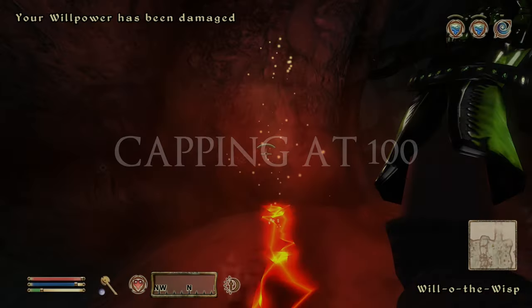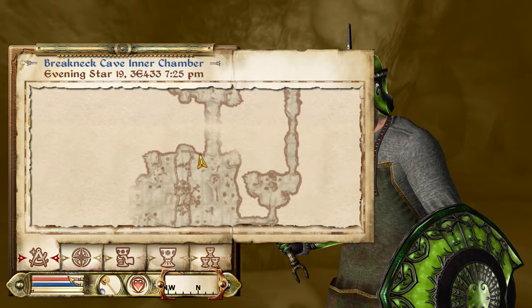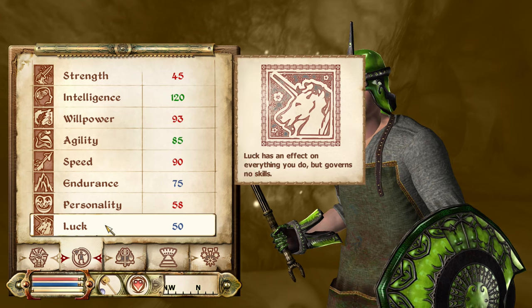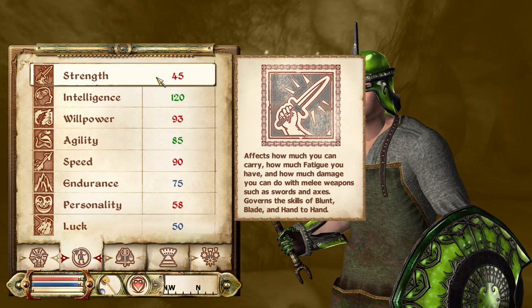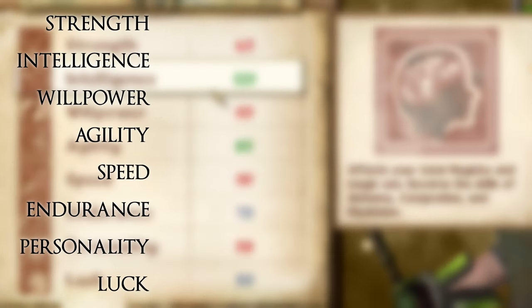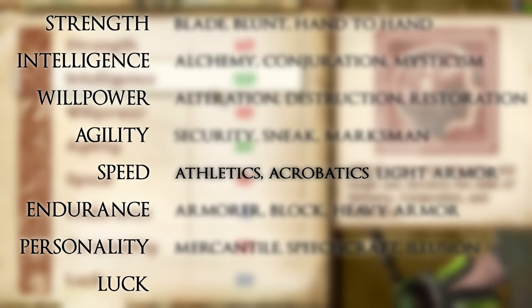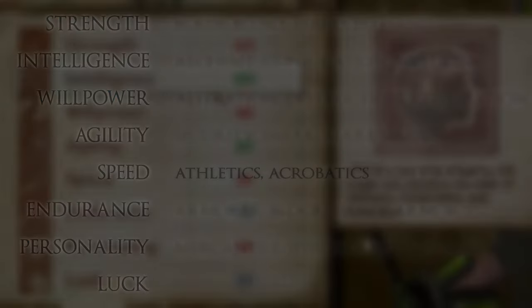The base cap for all skills and attributes is 100. They can be raised past this, however, with magical effects like enchantments and blessings. All eight attributes still grant some degree of bonus if they're boosted past 100. For skills, however, it's only Athletics and Acrobatics that benefit from being raised over 100. Any other skill does not give more bonuses past 100.